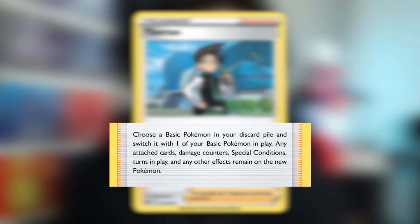Thornton lets you switch 1 basic Pokemon in play with 1 in the discard pile. For example, if you have Iron Hands EX in the discard pile, you can switch it with the Lumineon in play, and it keeps all the energy already attached. If your Lumineon has already been in play for 1 turn, you can switch it out with a Mincino, then evolve it to Cinccino since it's already been played for 1 turn.